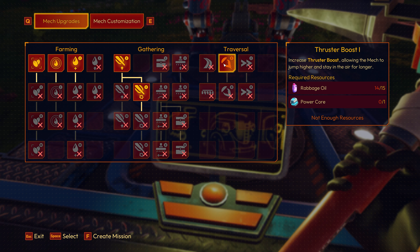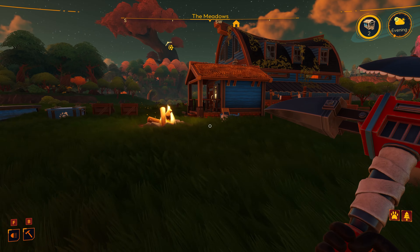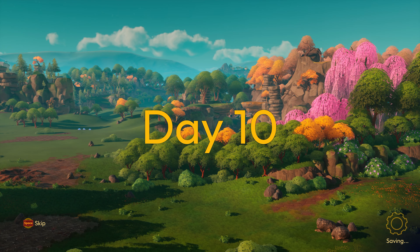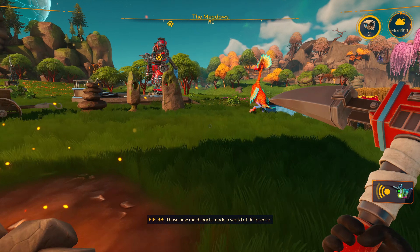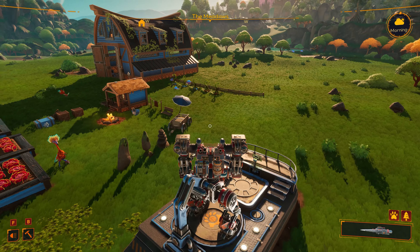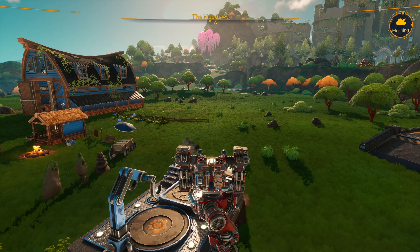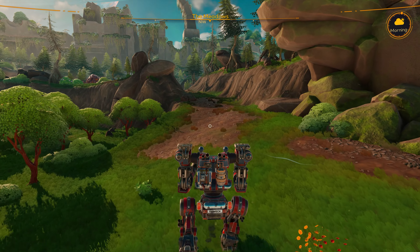Let's see what upgrades we can unlock now that we've got this Ravage Oil. We can do the Spikesaw damage one or the Thruster boost — I'm going to do the Spikesaw damage because it feels a bit more useful. And then we'll see if we can get one more power core for another Thruster boost. That looks like the end of our upgrade tree as it stands right now. I'm going to sleep for the night. I like that mechanic — it's boosting our stats and what happens around us as we build out our base. I think our mech is looking pretty snazzy, and I can do a full 360 turn on it too.